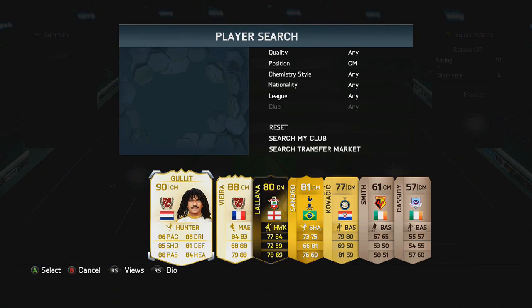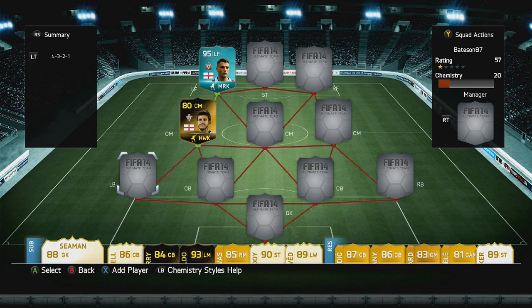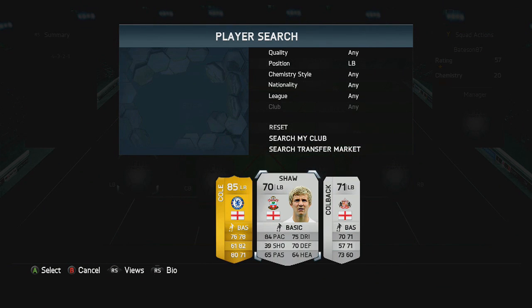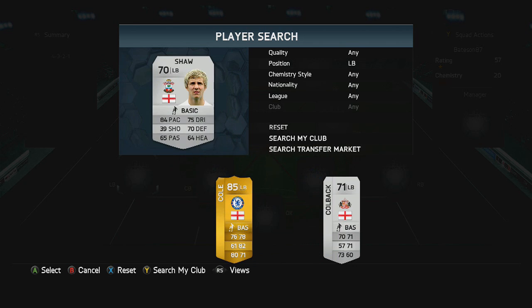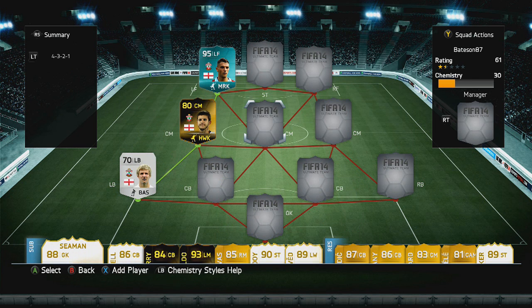In the centre midfield position, we have got Lallana. He gets a perfect link with him, being from Southampton and English also. At the left back position, we have gone with Luke Shaw as well. Unfortunately, we don't have his player card — we have his normal card, which is worth a bit of coin anyway. But the team looks distinctly average because of that blue card, so let's make this team a lot better.